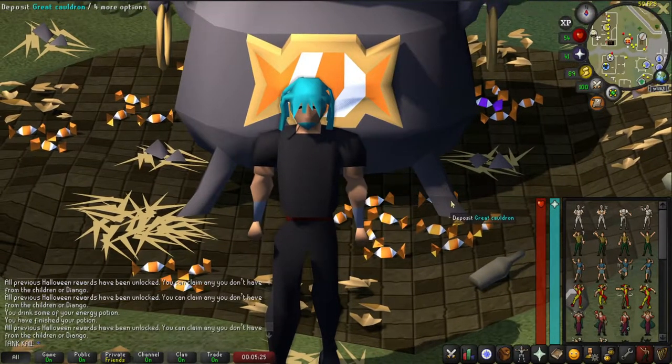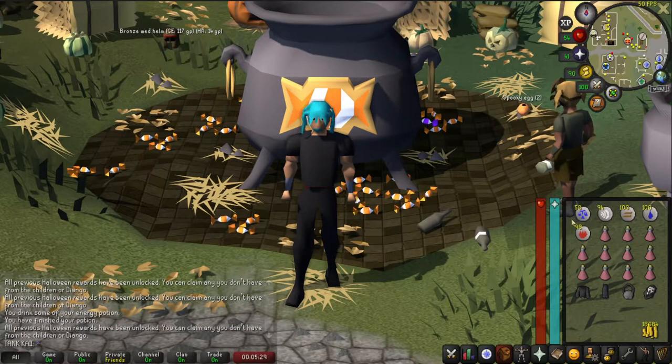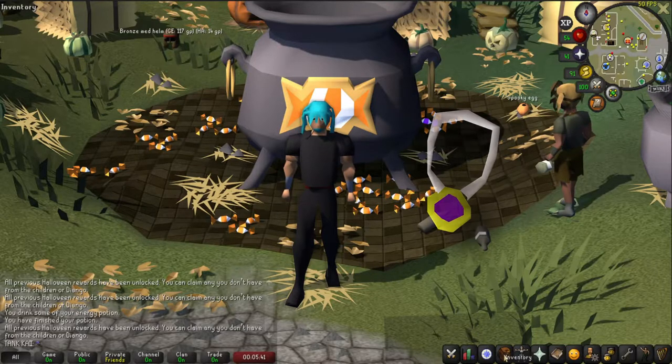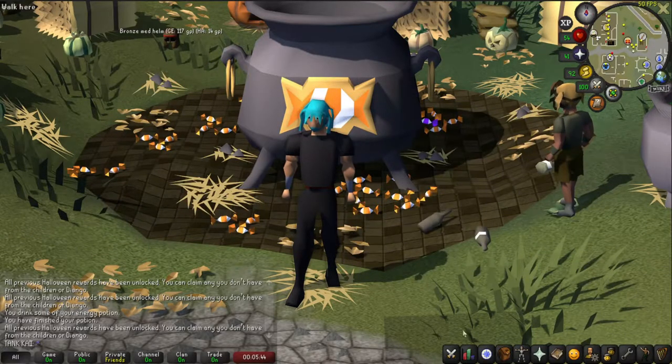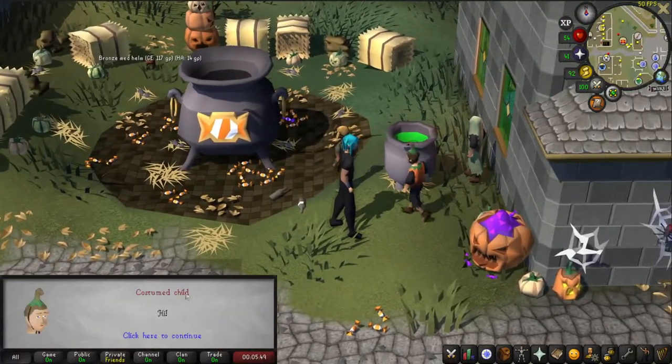Welcome to my easy and quick guide for the Halloween event of 2022. To complete this event you need teleports to Falador, Varrock, and Lumbridge. If you are a members account, you need a teleport to Rimmington — you can use a house tablet — and a teleport to Draynor Village. You also need stamina potions or energy potions if you are a free-to-play account.